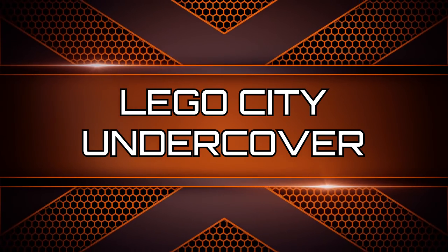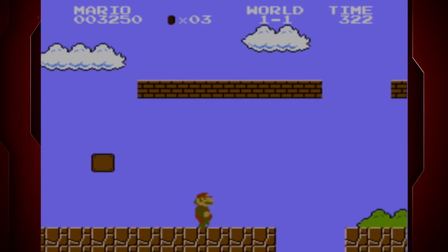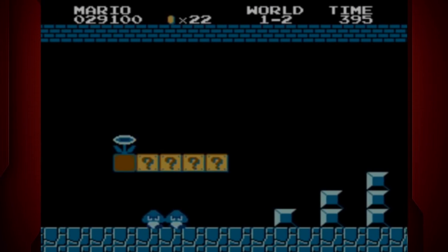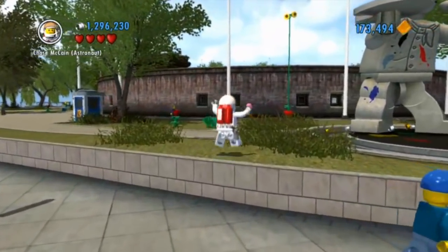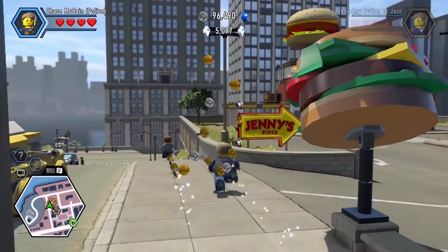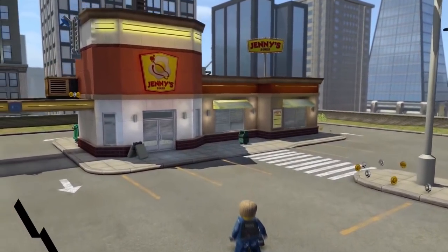LEGO City Undercover. LEGO and Mario don't seem to have a lot in common. I guess if we were looking at the 8-bit Mario, it would be pretty easy to build them out of LEGO, but I'm still scratching my head as to why there was a Mario cameo in LEGO City Undercover. The Mario hat in LEGO City Undercover is no small item to unlock, and it also doesn't come cheap, costing 10,000 studs. The hat is pretty easy to secure, and if you're a fan of Mario, it should be even easier since you'll be passionate about gaining the added disguise.